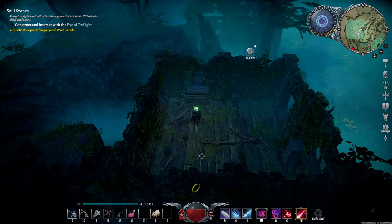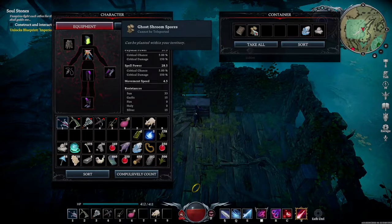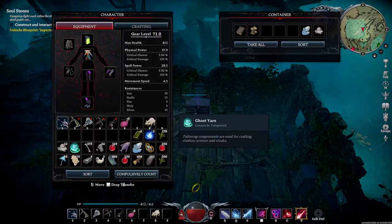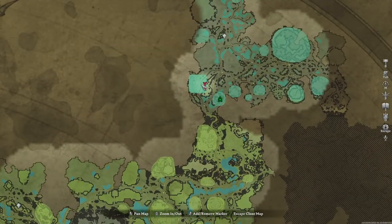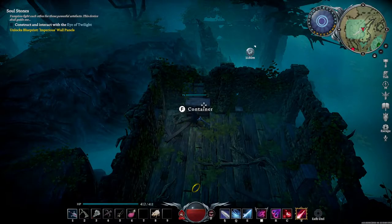Hello everyone, welcome back. I want to quickly show you guys somewhere where you can get some of these golden shroom spores. You're going to need these later on in the game for the ghost shrooms in order to make the ghost yarn. I am in this little village here called the Ancient Village — this is where I've been able to find the spores.